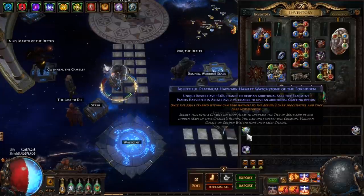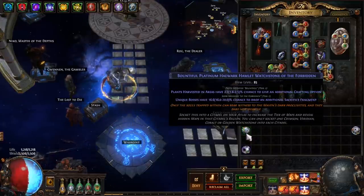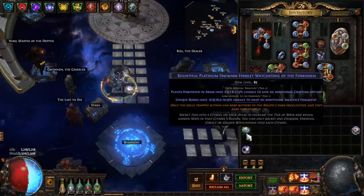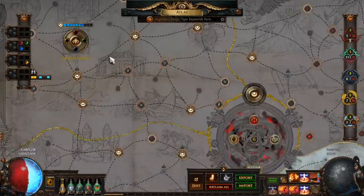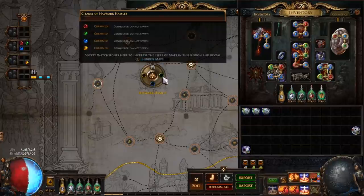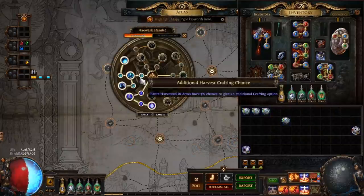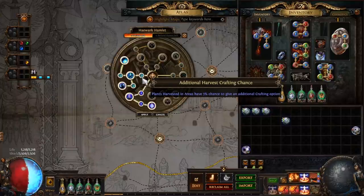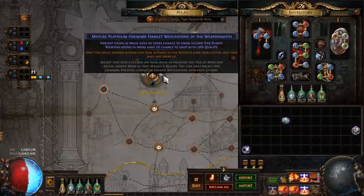If you really want to jump into Harvest, you can always do bountiful watchstones. These are quite strong — the plants harvested have a flat increased chance to grant an additional craft. What this means is when you get a harvest seed, that seed has a chance to be more than one of that specific seed. So a reforge crit could become two reforge crits, and each bountiful stone rolls individually, meaning if you had multiple stones you could potentially change one craft to even seven crafts. The Haywork area actually comes with tier one bountiful watchstones built in.